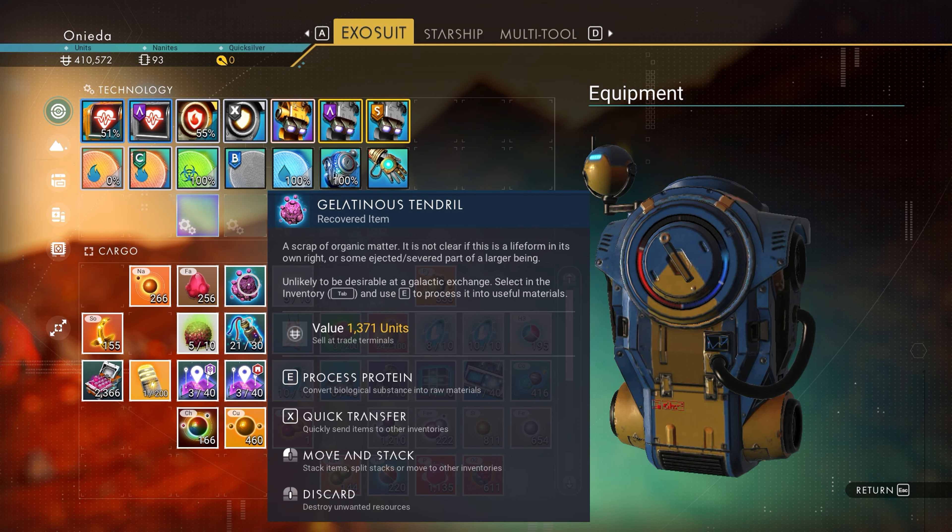Oh wow — Gelatinous Tendril. I've never seen that before. A scrap of organic matter — it is not clear if this is a life form in its own right or some ejected, severed part of a larger being. Select in the inventory and use E to process it into useful materials. Let's do that. Okay, we got Runaway Mold.